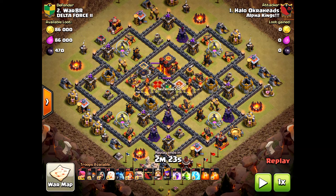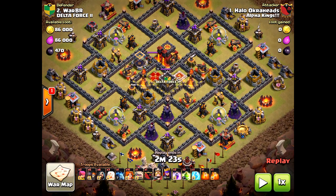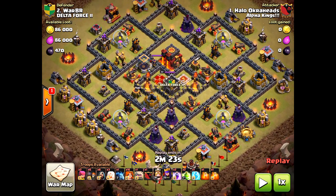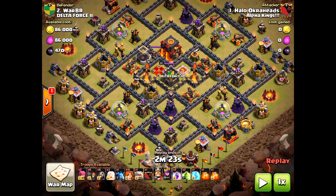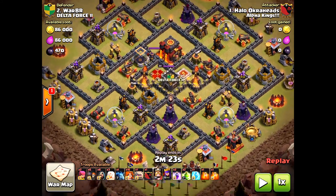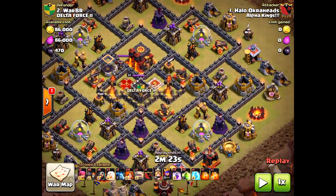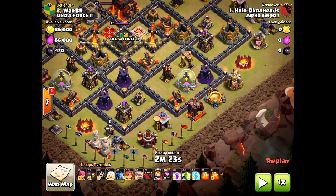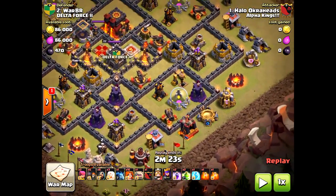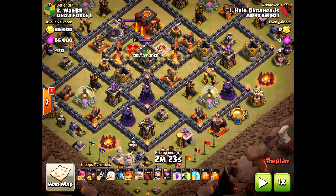My plan was to drop the queen in the south and let her queen walk hopefully towards the east. I'd then drop my golem between the wizard tower and archer tower in the east, do the wizards that way, and the valkyries would path right towards the core of the base and on towards those inferno towers.